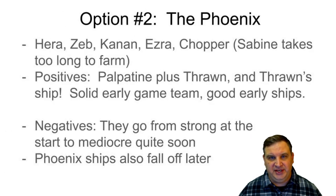The next option is the Phoenix. For a long time this was recommended on a lot of bigger channels. The characters are easy to access. I would do Hera, Zeb, Kanan, Ezra, and Chopper — Sabine just takes too long to farm and doesn't have an easy alternate way to get her. The positives: you get Palpatine plus access to Thrawn, who is a really good and flexible character. You also get Thrawn's capital ship once you get the Rebel Phoenix ships up and going — it's a solid early game team with good early ships.